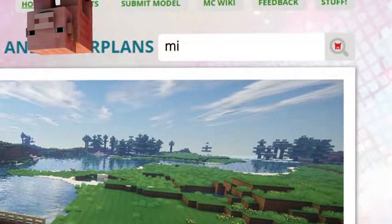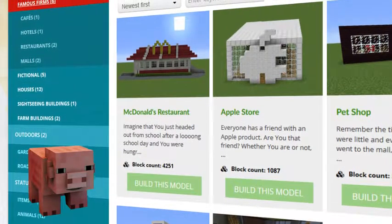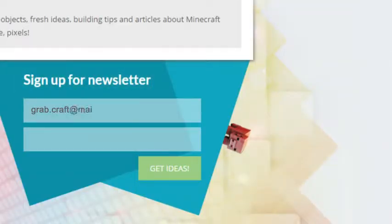Use the search bar to find your favorite characters or famous houses. Browse through the categories to find your type of buildings. Sign up to the newsletter and you will be the first to know about freshly added blueprints.